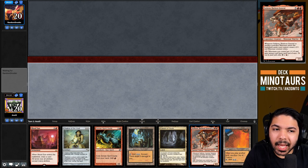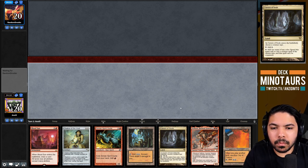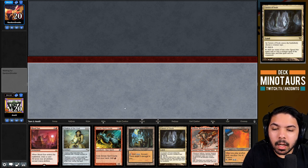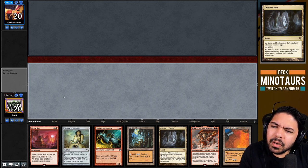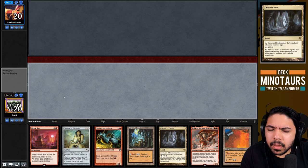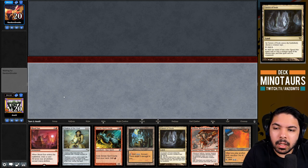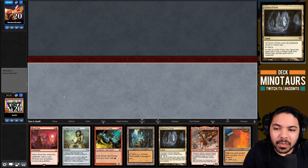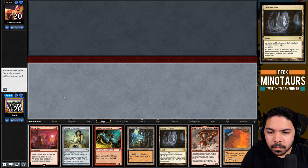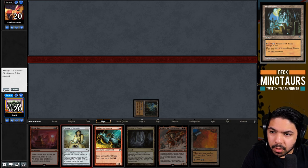The critical realization: we need Cavern of Souls before Blood Sun, or Blood Sun will shut off Cavern's colored mana ability. This is actually a key reason to prioritize Chalice of the Void on turn one over Blood Sun - the Cavern of Souls interaction is the tie-breaker. Chalice on turn one is generally better anyway, but now there's an additional strategic reason.